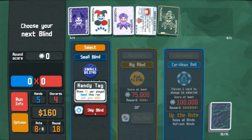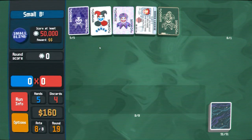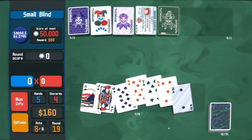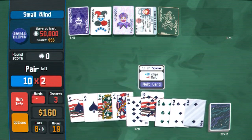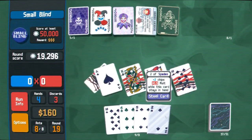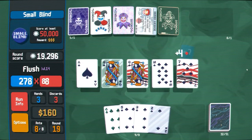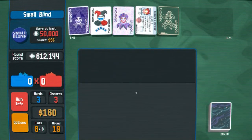Gives a dollar per hand played this run — that's pretty good, but I want to actually go to the shop to buy things. Money's not the concern here, the concern is being able to purchase stuff. The opportunity to purchase is worth something. If we had more steel cards I think that would be really good, but how would we go about getting more steel cards? Okay, I just broke my glass queen — it's fine.